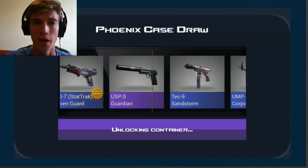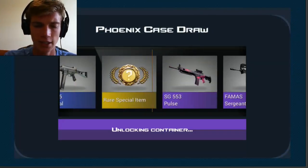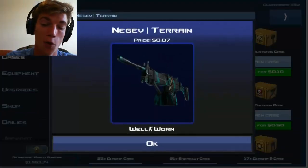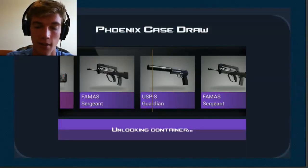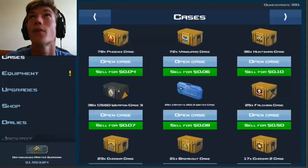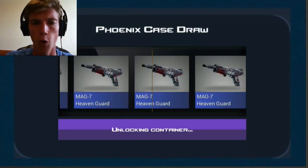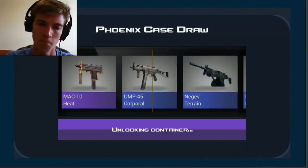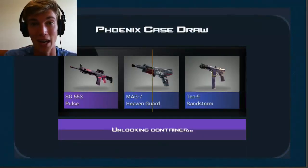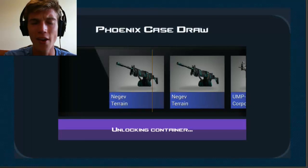We have around 60 cases left. On the very first case we got a knife, and ever since it's been nothing — no reds, only one pink. We passed a knife, we passed a stat track, and we got close to another stat track. Alright — passing another knife. Feels good, well, I have trust we're going to open a knife. Why have a knife when you can have a UMP Corporal, right?